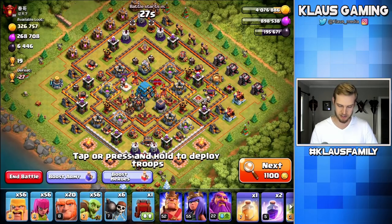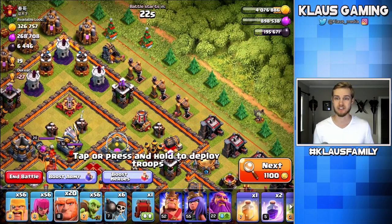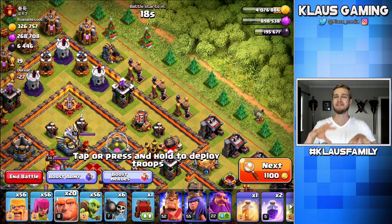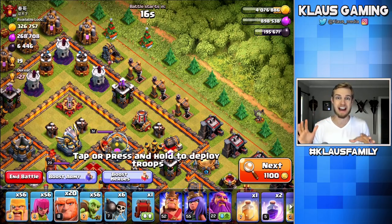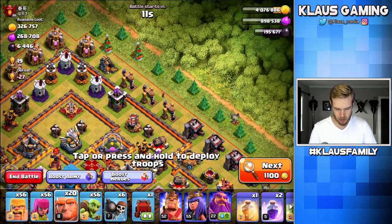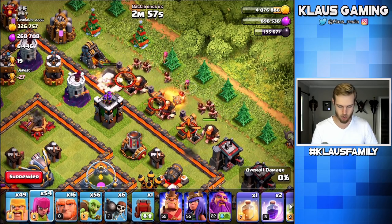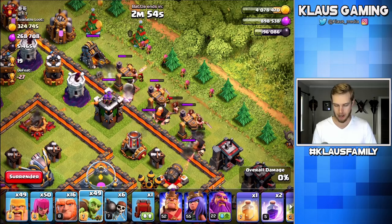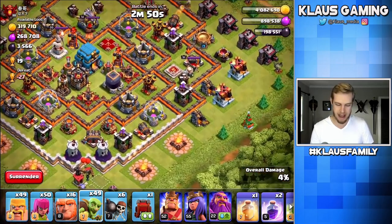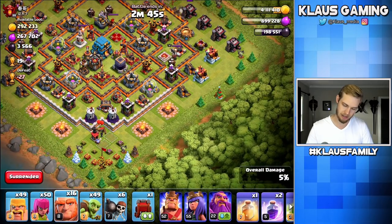There's lots of Dark Elixir on this base — let's attack it. With this particular strategy, we actually struggle for Elixir, unless you have a Warden. If you have a Warden, you can keep your troops alive through the first initial set of giant bombs and Eagle Artillery shots. So let's just try this out — let's first grab the Dark Elixir out of the drills.